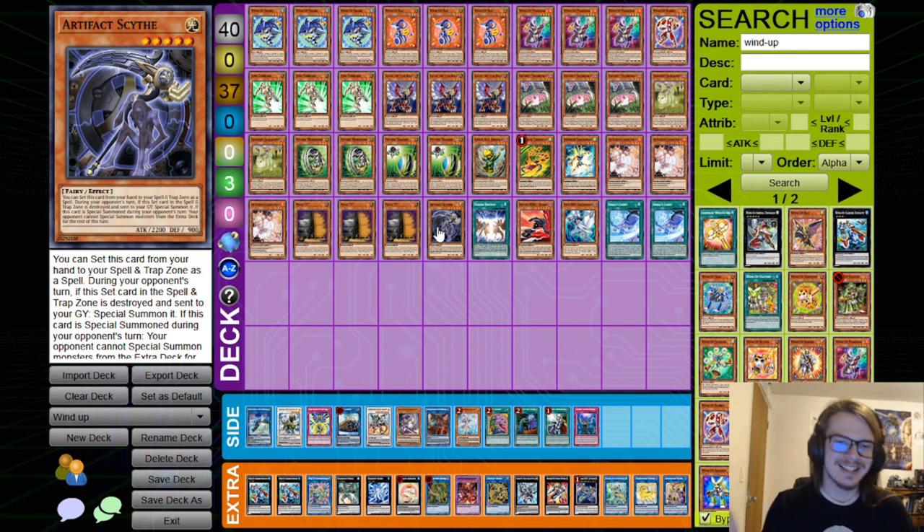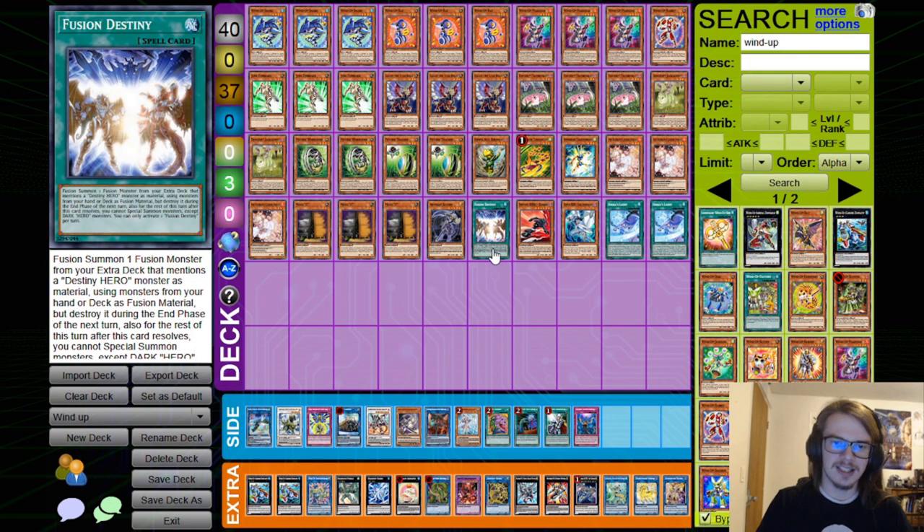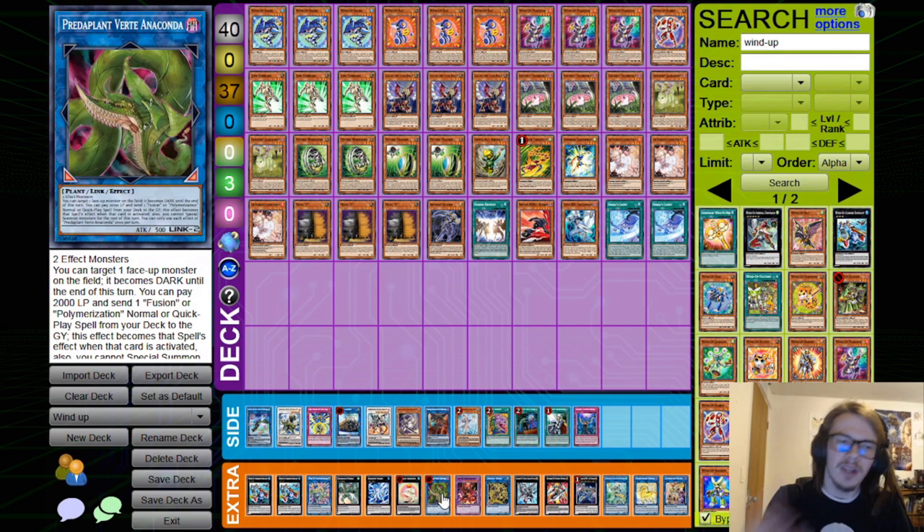Next up, we have Artifact Scythe, because we're Scythe-locking with the Dagda stuff. We'll discuss that in a second. We also have DPE in here, and yes, even under Seka's Light, you are still able to make DPE because of Verte. Verte just sends the card for cost and copies its effect — it's not actually utilizing the effect of the card, so you can still use it under Seka's Light. And yes, you can also use Scythe under Seka's Light because it's a monster once it gets destroyed.